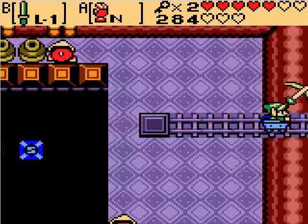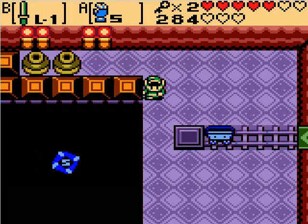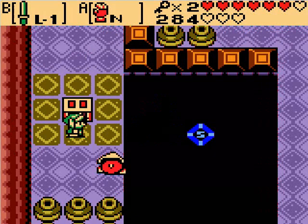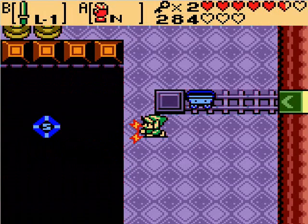Yeah, here we go. I see that you can get here once you have the gloves. Oh, this part's tricky. If you let go of the magnet while you're on this thing, it'll drop you in the hole. You gotta switch to the other pole. That looked like I was committing suicide — I was actually trying to magnet onto the enemy.